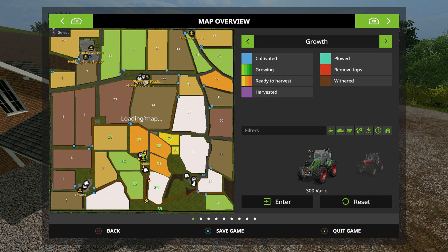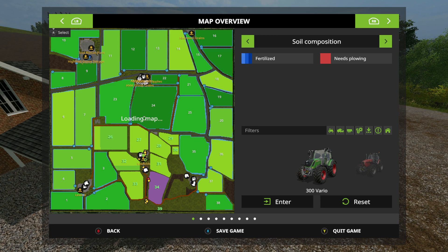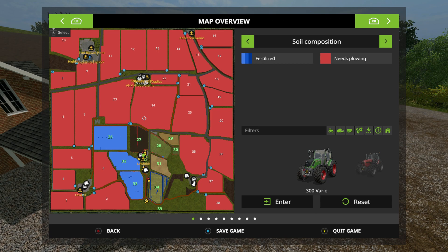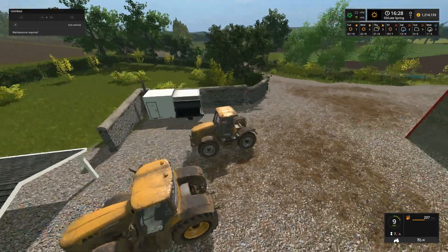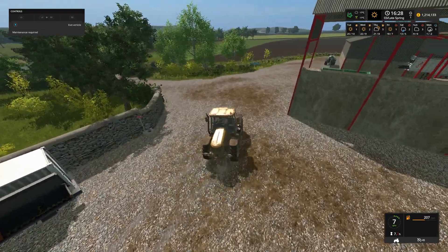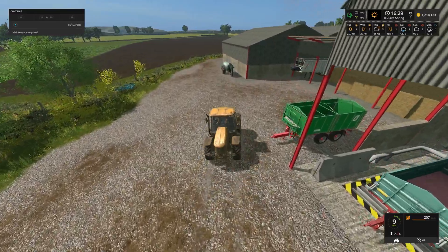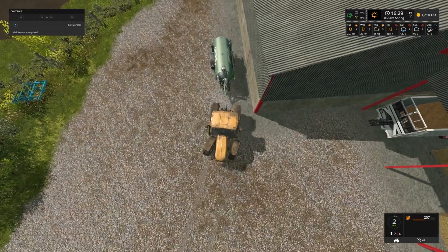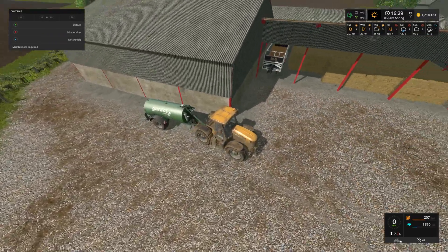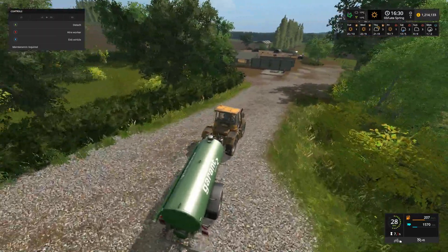Not something we usually do, but fields need fertilizing. Just having a look - fields 27, 28, 29, 30, 31 are all planted up and they all need fertilizing of course. So I'm hoping we're going to have enough slurry from the pigs. It's half past four in the afternoon, late spring, and we're just picking up the slurry spreader - we've got a little bit in here from where we've used it previously.